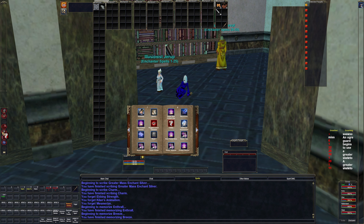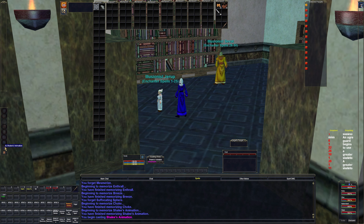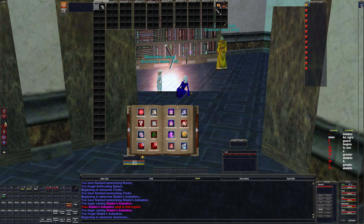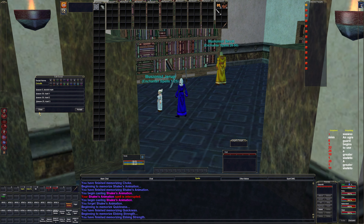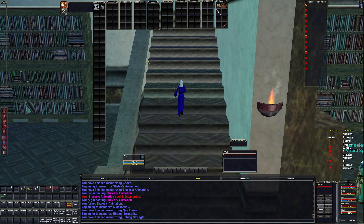We got a new DoT anyway, so we're going to keep that — it was pretty clutch during our defeat of that massive pull because we were completely tapped on mana on all the other characters. Chaotic Feedback looks about right. Let's resummon the pet, then paste, and put Cripple back in. Save that — that'll be her lineup.